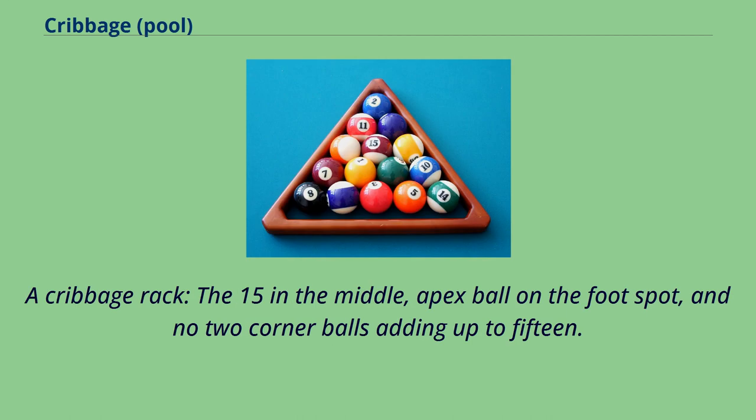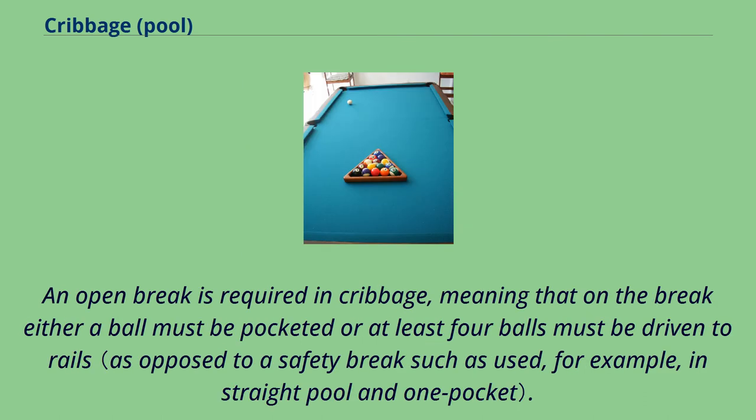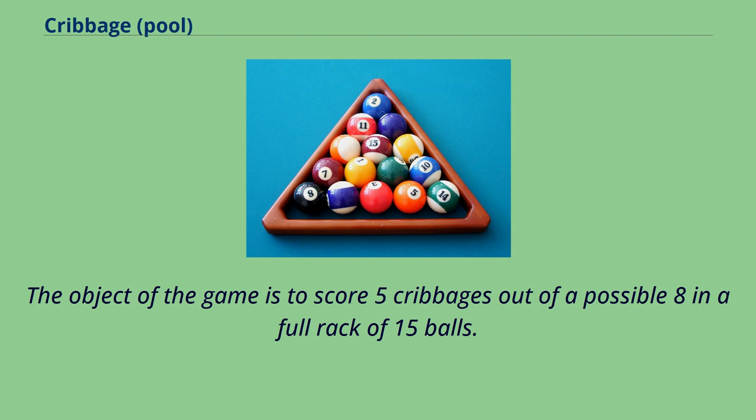A cribbage rack: the 15 in the middle, apex ball on the foot spot, and no two corner balls adding up to 15. An open break is required in cribbage, meaning that on the break either a ball must be pocketed or at least four balls must be driven to rails. The object of the game is to score five cribbages out of a possible eight in a full rack of 15 balls.